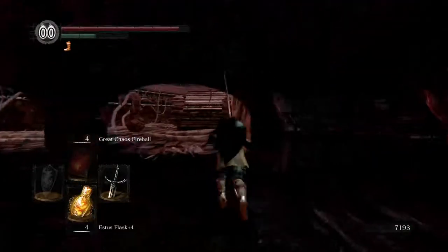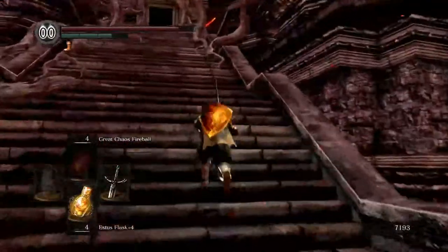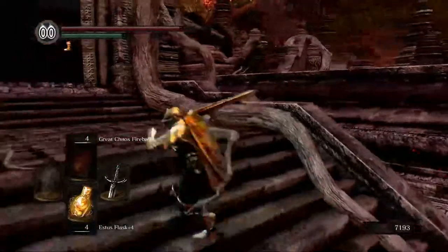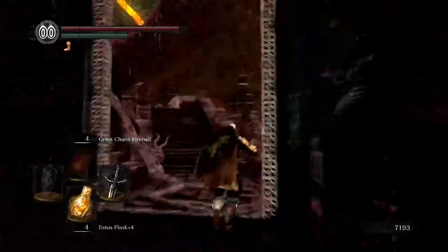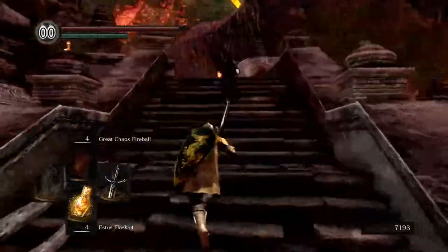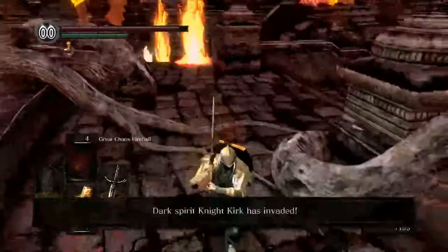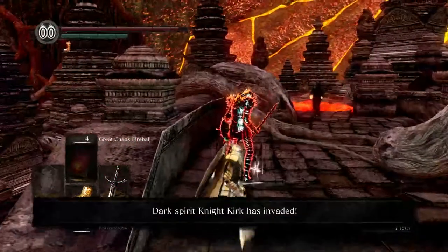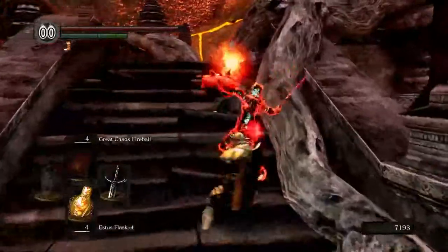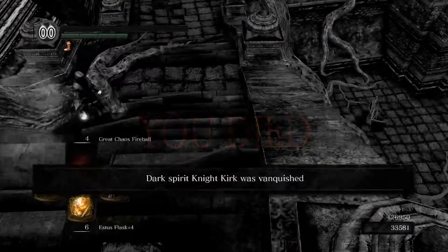Some of you may have noticed there was a hooded figure staring at us — let's go see what they're about. Looking kind of like Quelana, the pyromancer we met outside at the bottom of Blighttown. Yeah, except this one's standing up and is a lot less friendly. Normally I would just bum rush her, but — oh yeah, be careful. We got one last invasion from Kirk! Okay, that was mean. She's using all the chaos pyromancies, of course. And down he goes.